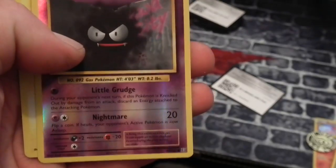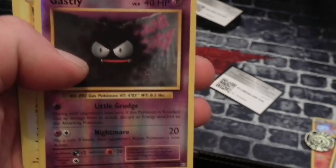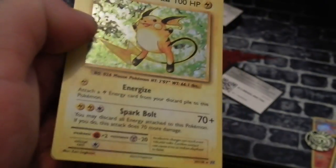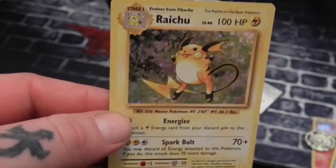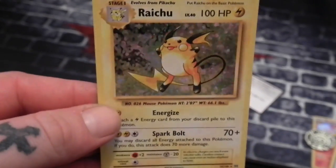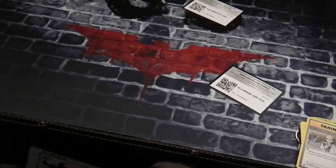That is a Reverse Holo Ghastly, I believe. I get very confused with the Holos and Reverse Holos, so if I say it wrong, I'm sorry. And then we've got — wow — we've got a Holo. I know this is a Holo, but it's a Raichu. That's very nice. That's a good one for that pack.